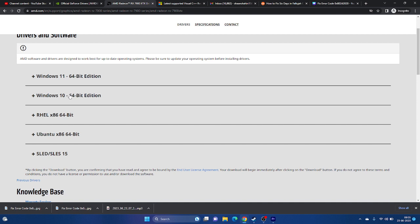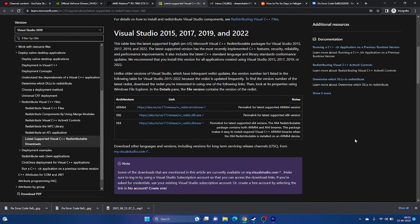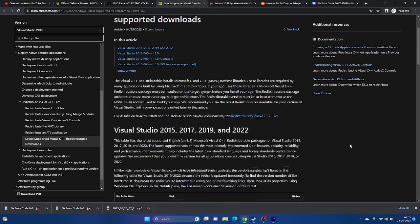You can also try installing Microsoft Visual C++ redistributables. A link will be provided in the description — download and install it, restart your PC, and try launching the game.